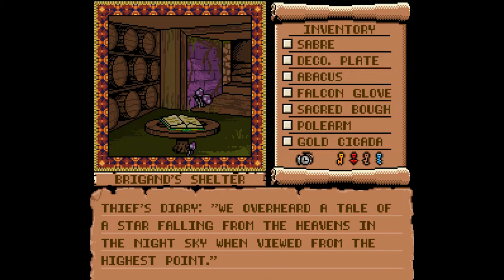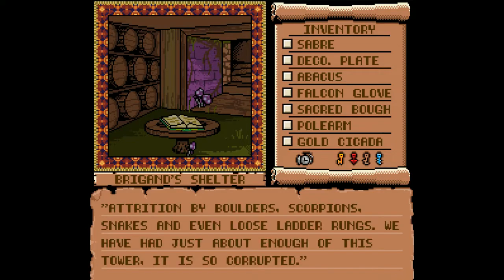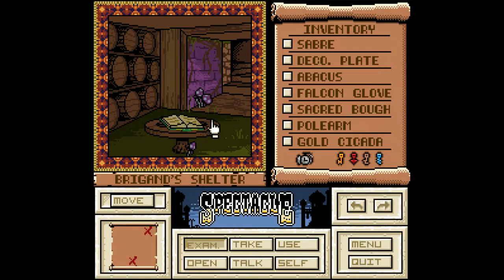There's a large book on the table. What riddle do you have for me this time? Thief's Diary. 'We overheard a tale of a star falling from the heavens in the night sky when viewed from the highest point. We climbed on high, but we suppose ours were not the eyes meant to witness such splendor. I have grown to hate this place. We've suffered attrition by boulders, scorpions, snakes, and even loose ladder rungs. We have had just about enough of this tower. It is so corrupted.' Oh well, that didn't really do much for me.